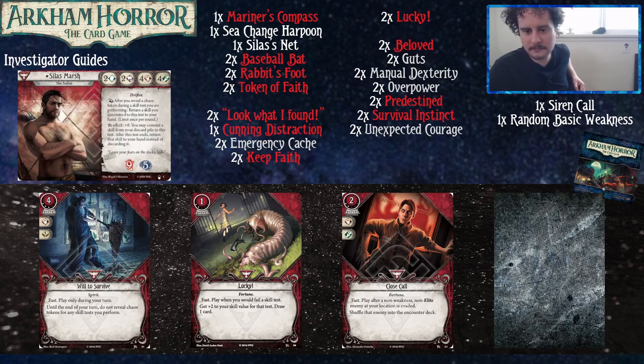The level-two Lucky is the same as level zero except you also draw a card — a small addition, but surprisingly relevant for Silas, who wants to commit lots of cards and keeping cards in hand can be tough. Close Call costs two to play, two experience. Fast — play after a non-weakness, non-elite enemy at your location is evaded. With Silas's Foot, it's probably going to be you. You shuffle the enemy into the encounter deck — turning an evasion test into a permanent answer for a monster, like a quote-unquote kill.